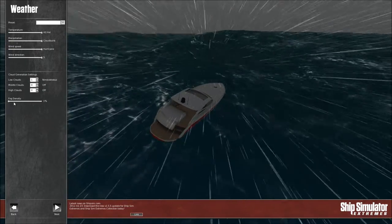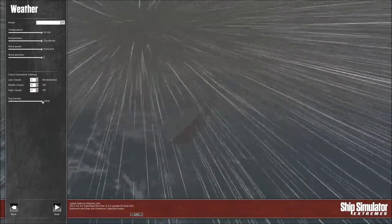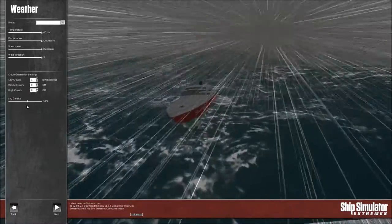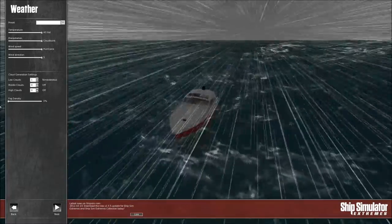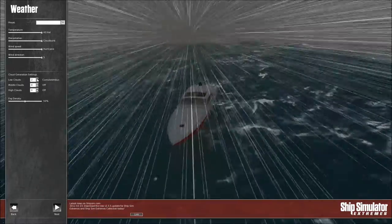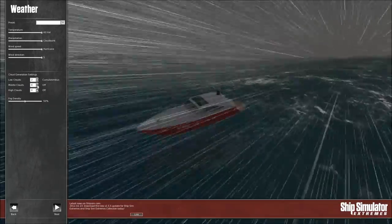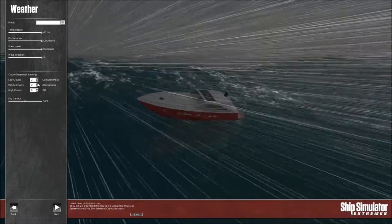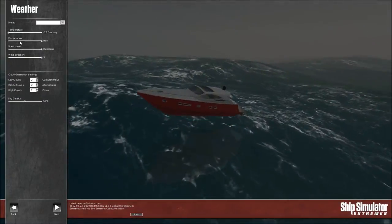Why not just make the fog density 100%? I can't even see anything, so let's just make it at like 50%. We need clouds, we need all kinds of stuff here. I don't even know what this does to be honest, but it'll be minus 20 so it's freezing cold outside and it's also hailing.